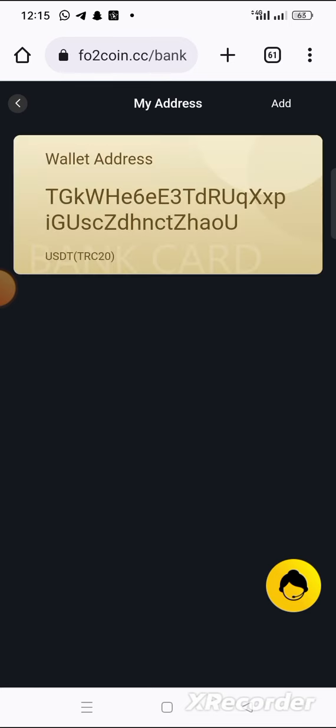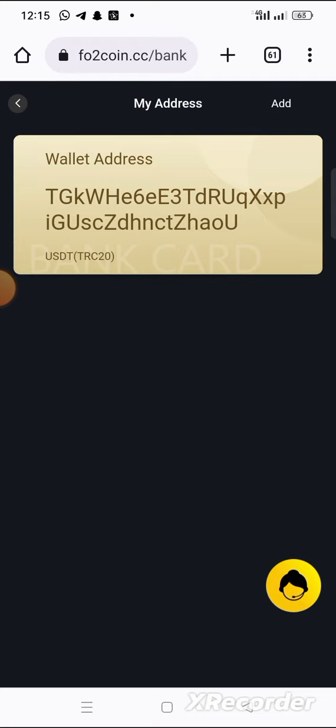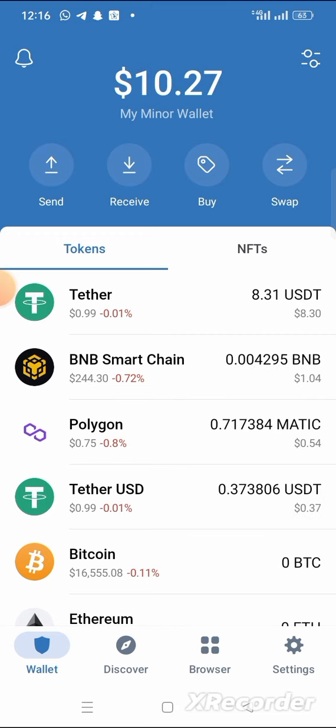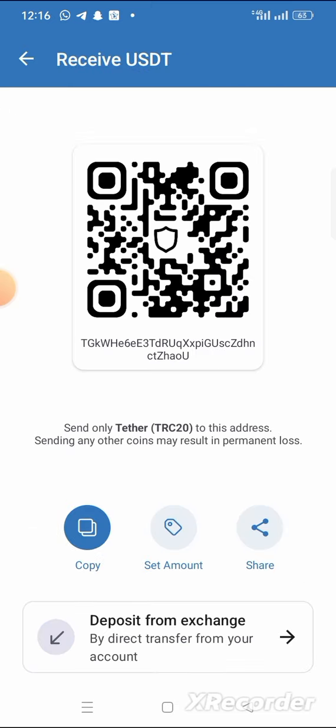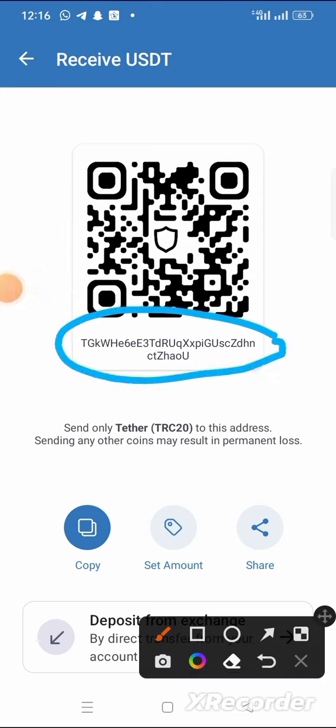Let me click on my address — I already have a wallet address saved. Let me go back to my Trust Wallet to confirm which address I used. I think this is the wallet address I used — the one starting with TGK. If I want to receive the money it will come into this wallet.